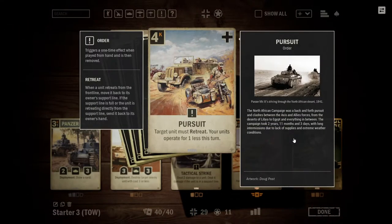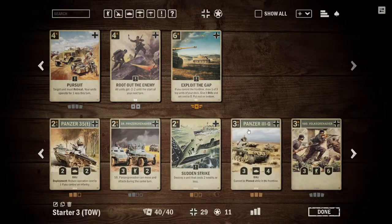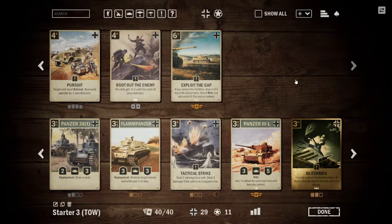We can also run Pursuit. This retreats an enemy unit and lets our units operate for cheaper. It is a decent little aggressive card, and due to our high number of tanks and low operating cost units, it could prove to be quite effective at bouncing a guard back to hand and then letting us get some free attacks and damage on the enemy HQ.